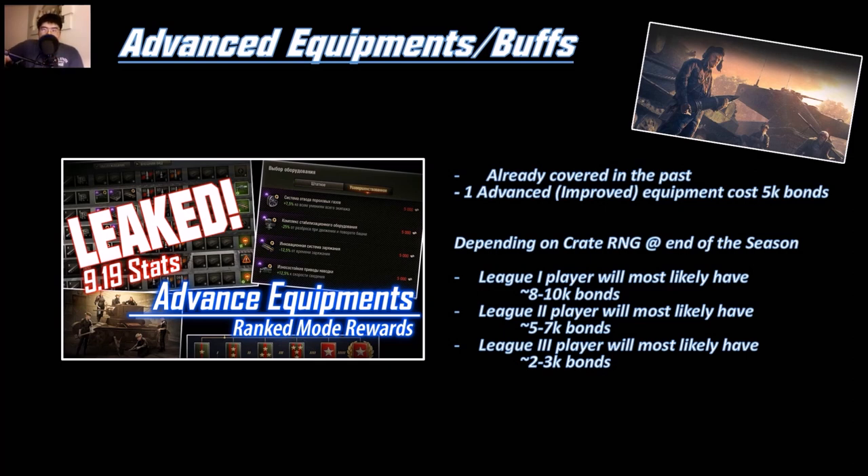I do like bonds as a currency because you can buy camo like leopard stripes or hot pink or body kits or sandbags, logs, and other stuff onto your vehicles, making them special. Or buy a ghillie suit for your tank — that would be pretty sweet. But instead they added a stat-boosting equipment.